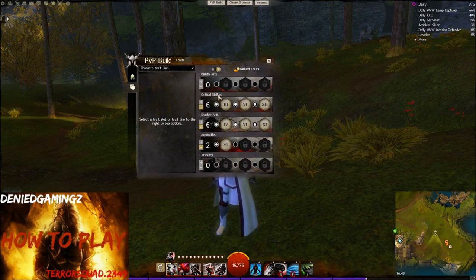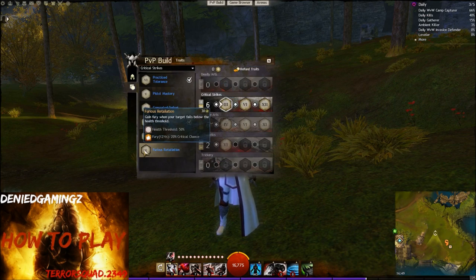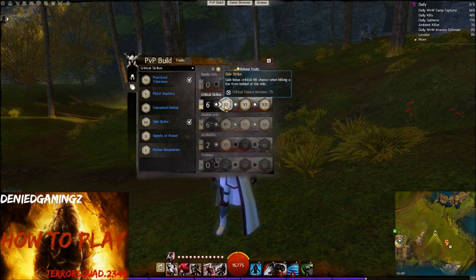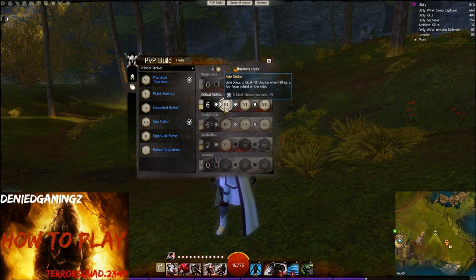We're gonna be using 6 in Critical Strikes. With the 3, Side Strikes will gain bonus critical hit chance when hitting from behind or the sides — the critical chance increases 7%. That's a lot. It's not a trickery thief, so what you lack is fury. We're also not gonna use the fury trait, Furious Retaliation. So basically this build lacks fury — in other words it will have 20% less crit chance compared to the Dagger Pistol or the Sword Dagger thief build. With Side Strike, your critical chance increase will be 7%.